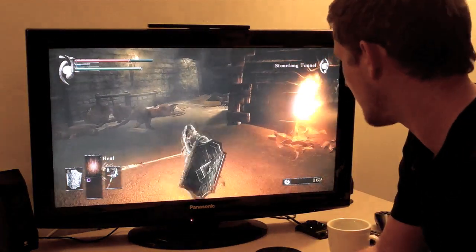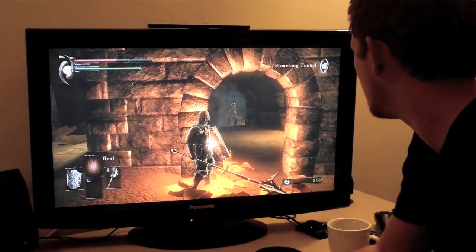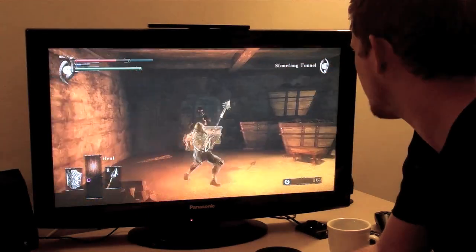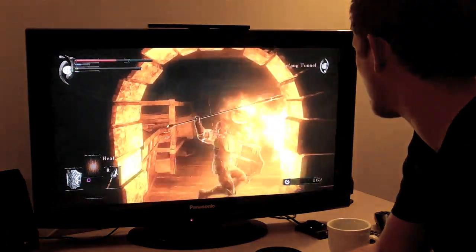The cool thing about Demon's Souls is... this guy is a mad hatter. Stab him so you can talk to him, and once he's weak, you can start a conversation.